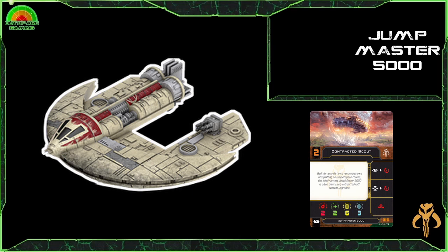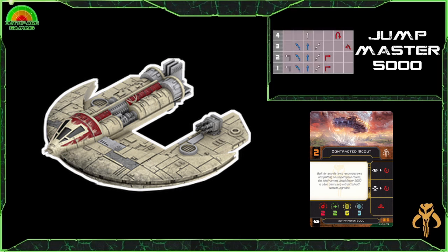What I think makes this ship most interesting is its asymmetric dial — and correct me in the comments if I'm wrong, but I think this is the only ship that has an asymmetric dial. Looking at it: the one and two hard turns to the left are white and to the right are red; all banks are there with left banks blue and right banks white; you get the one through four straight; the 4K turn; and the left three sloop which is red. So if you're flying this, make sure you know which side of the board you're on as to which side you want to turn, otherwise you could put yourself in a tricky position.